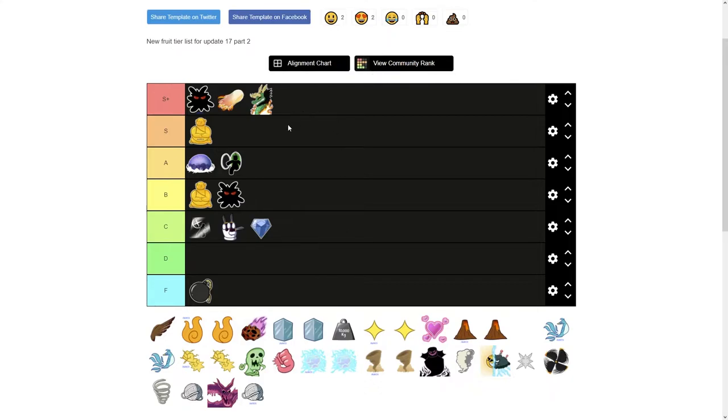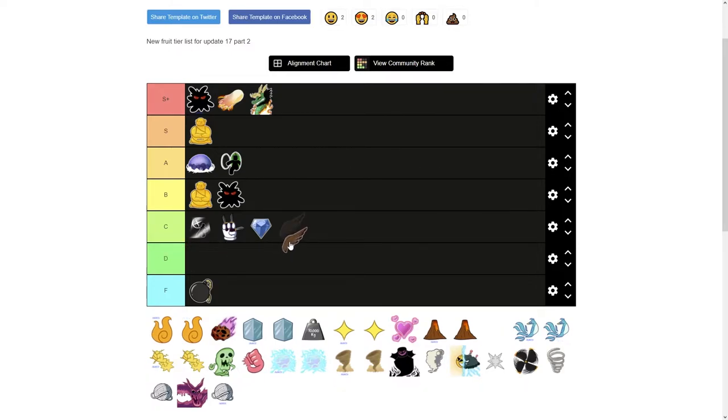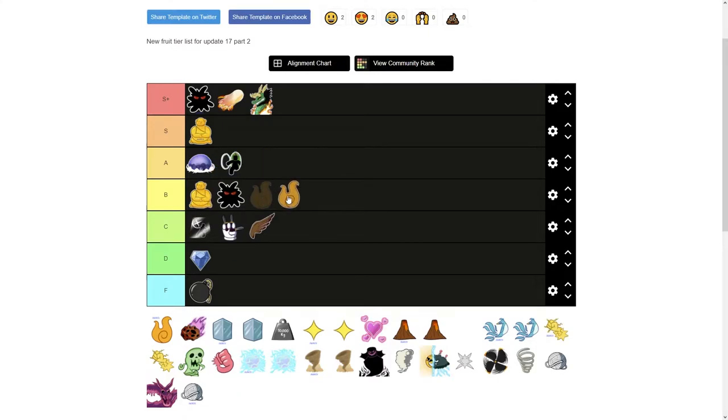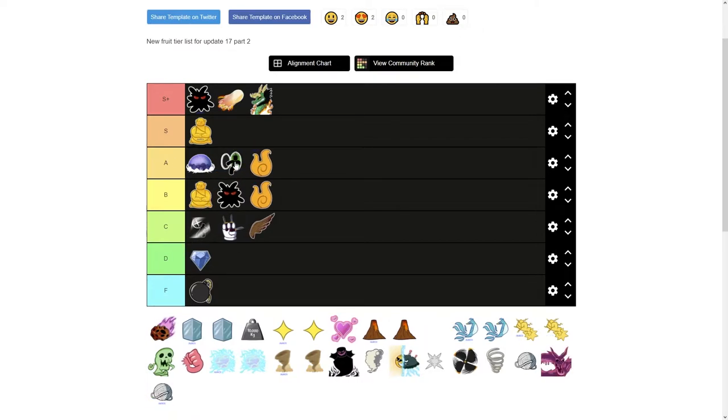Dragon's moves are very good for PvP and alright for farming — you can just spam them and basically win the fight. Next is Falcon. I haven't seen much use of it, so I'll put it in D tier — it's pretty terrible. I'll put it just above Diamond since Diamond doesn't even have a flight move like Falcon does.